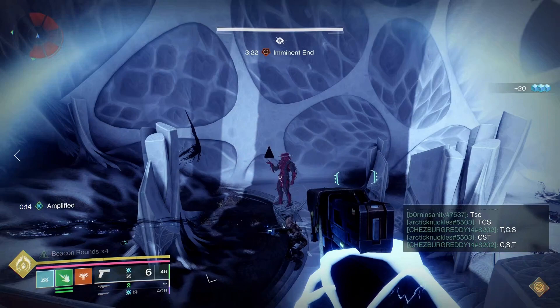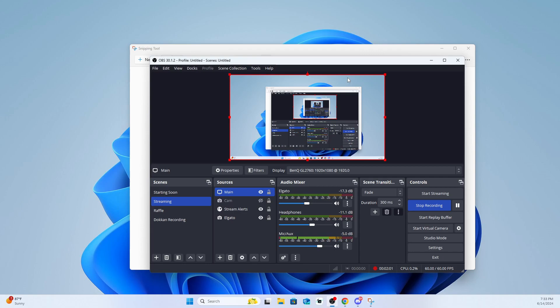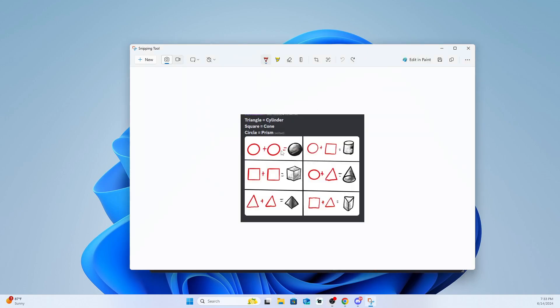I have a cheat sheet we can reference right here. These are the 3D shapes in the outside room and what they're comprised of: a sphere consists of two circles, a cube of two squares, and a pyramid of two triangles. On the other side: a cylinder is a square and a circle, a cone is a triangle and a circle, and a prism is a triangle and a square.